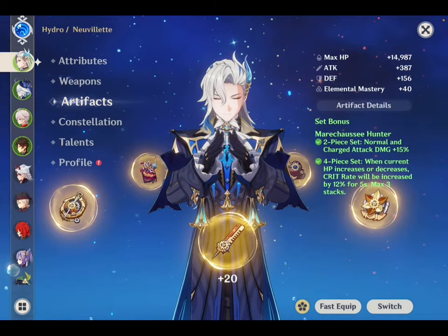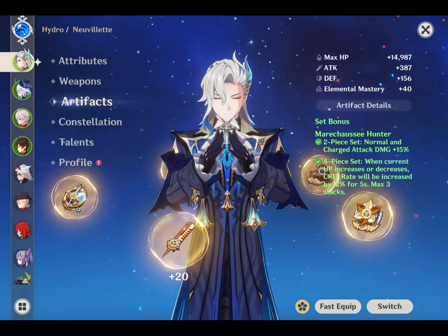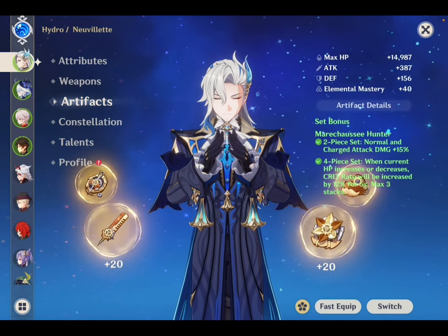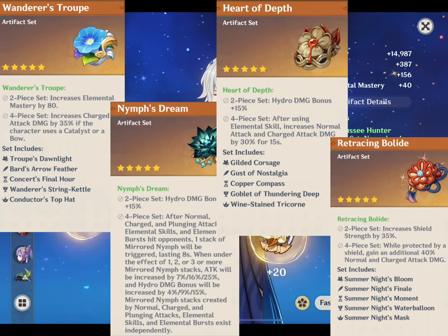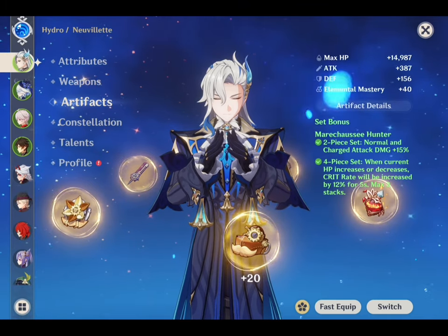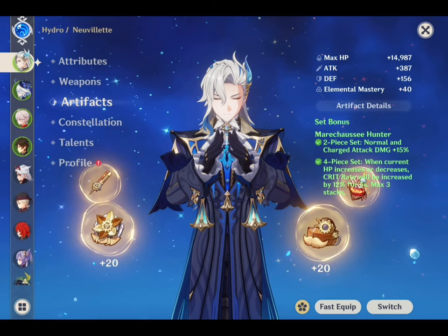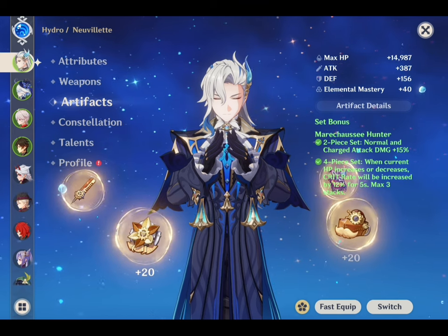Moving on to his artifact sets. Marechaussee Hunter is the best build for Nivellite, as it can dramatically increase his damage output by easing his crit rate requirements. His HP mechanic can easily activate the artifact's effect, allowing him to build more crit damage. You may also use 4-piece Wanderer's Troupe, Nivellite's Stream, Heart of Depth, or Retracting Bolide, or 2-piece combinations, but the go-to option is 4-piece Marechaussee Hunter. The 2-piece gives 15% normal and charge attack damage, while the 4-piece grants 36% crit rate whenever the user's HP changes.